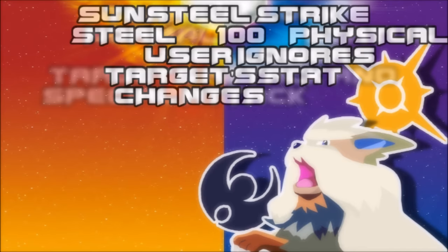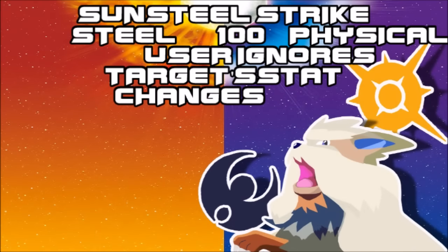Next one is Solgaleo's signature move, Sunsteel Strike — a physical 100 base power Steel move that ignores the target's defense changes. Nothing really big to it here, but it's kinda nice to see another Steel move of high power. We don't really have that outside of Heavy Slam and Meteor Mash, so seeing another Steel move getting some recognition could be useful. But then again, it's a signature move, so no one will use it outside of Solgaleo.